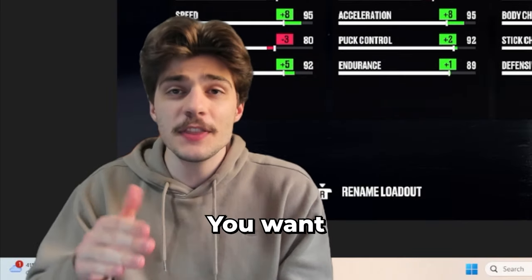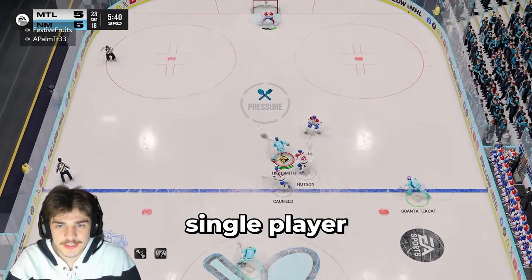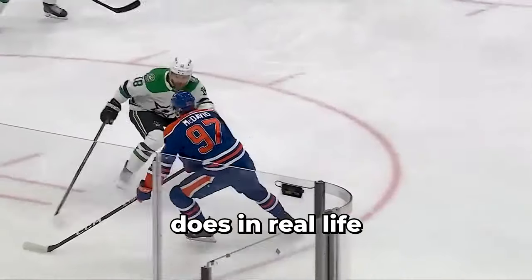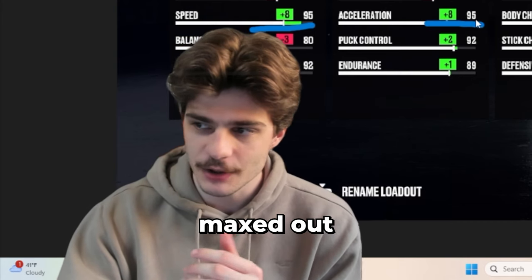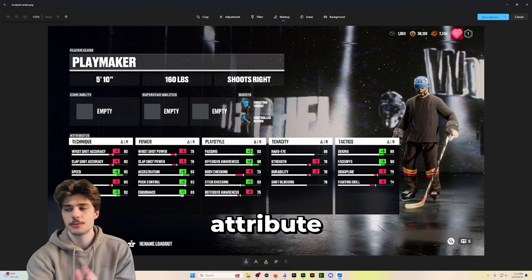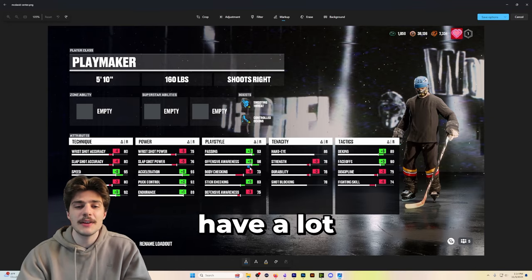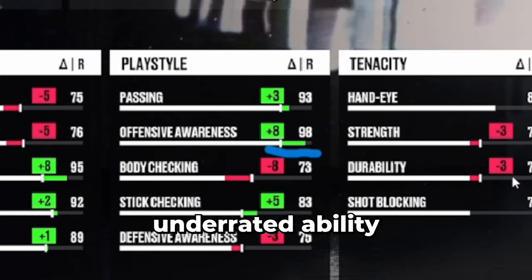As a McDavid build, you want the ability to pick up the puck, receive a pass, and skate by every single player on the ice and go score a game-winning goal, as McDavid does in real life. So we're maxing out speed, maxing out acceleration, and also have a lot of agility. I'm not going to go through every single attribute — the abilities are more important — but I also have a lot of offensive awareness, which is a highly underrated attribute.